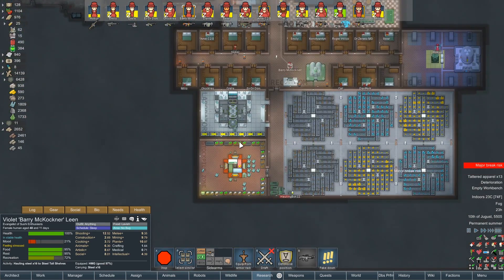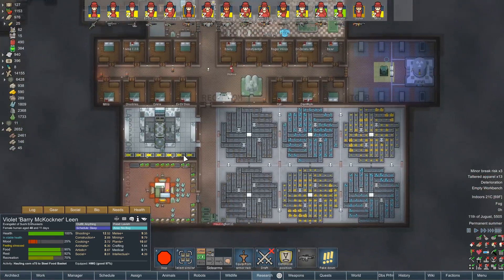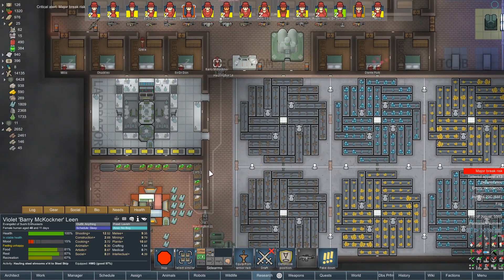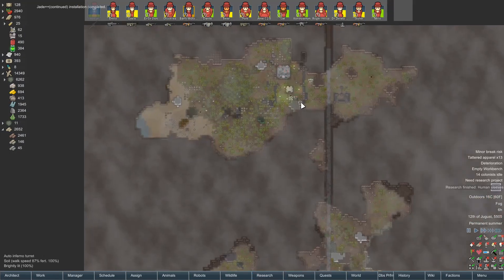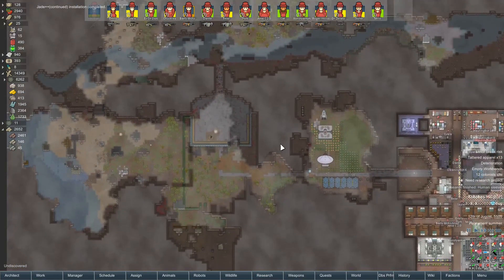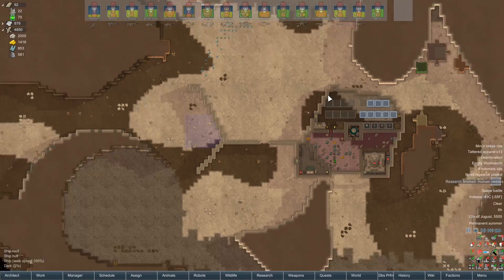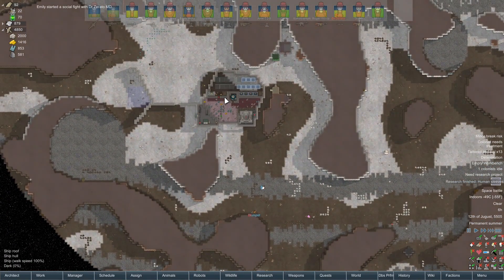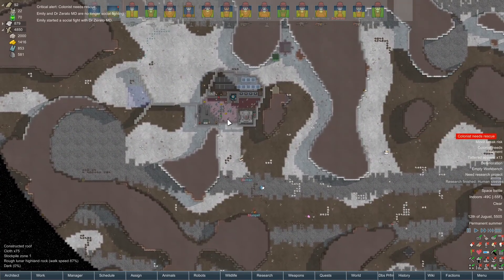And then we can again take that room apart, start working on industrialization. Hey, we can send Hocus up into space to help Doctor Don MD out. Space battle? Oh no, it must be on the moon. Whereabouts? Oh, that's quite close. Luckily it's far enough away where it shouldn't hurt our base.